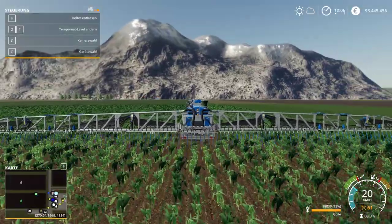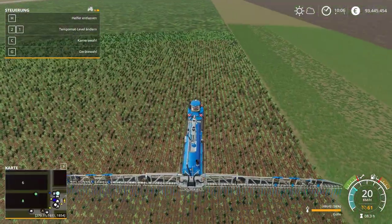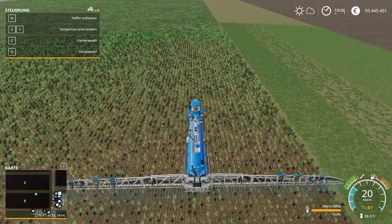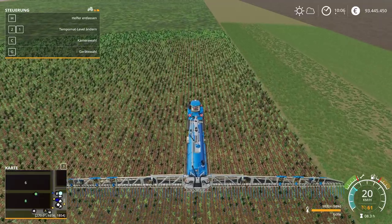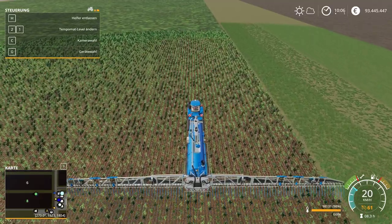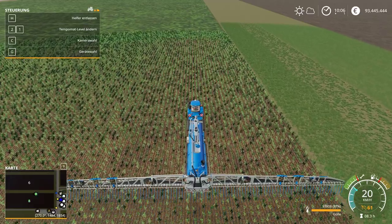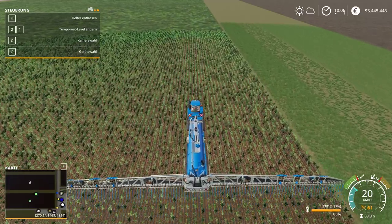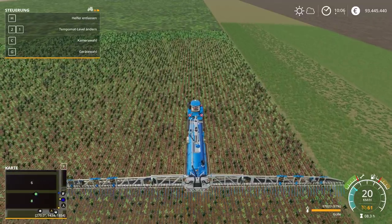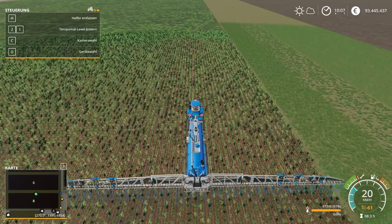With my mod, first I've set the view distance to 4000, like all my vehicle mods, so you can see this sprayer from far away — important on the yogiland 4x map. Next, the wear duration is increased to times 10, so you don't need to drive to the workshop every day.